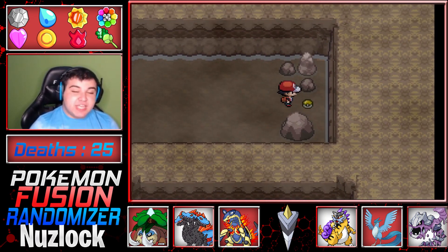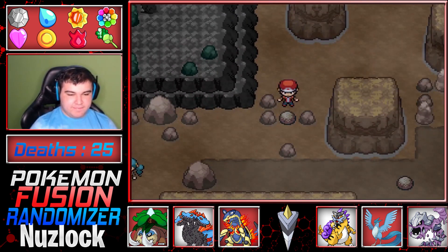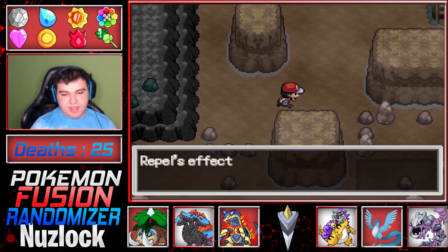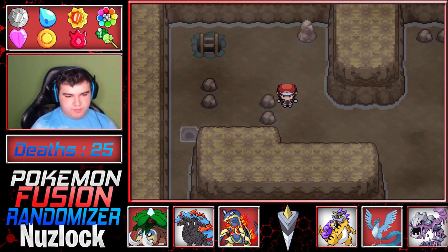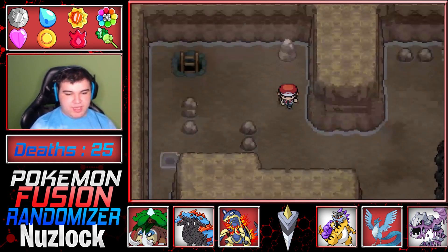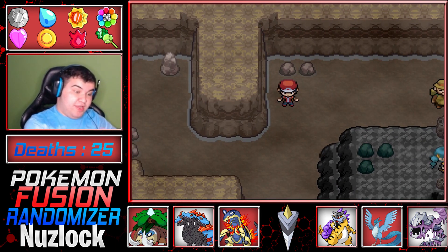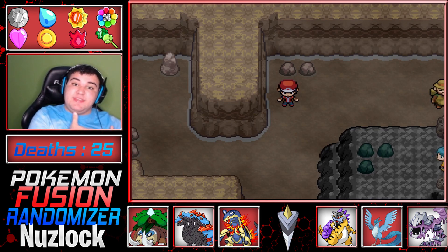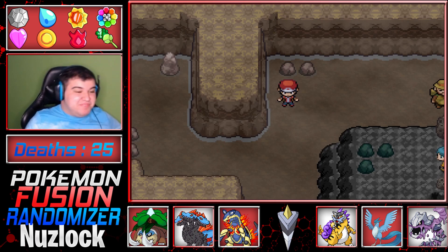Ice is weak to Steel but why is Water resistant to Steel? I will never understand that. Draining Kiss — wait, we already have Draining Kiss. Some of these TMs are sweet. Wait there's a bolt down there — did I not notice that? But if we push it down there's no way getting back down there. I have to push this boulder over there. So yeah — okay, I think this is a good spot to leave it off. We encountered Raikou, that's pretty sick. We fought some trainers here in Victory Road. In the next episode we will continue on through Victory Road and see if we can even get to the Elite Four. The team's pretty good, I'm really liking the team right now.